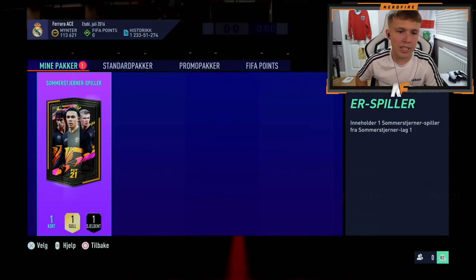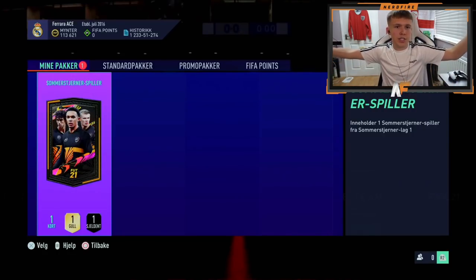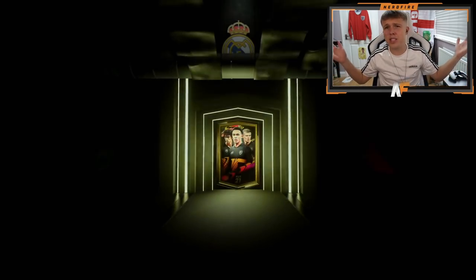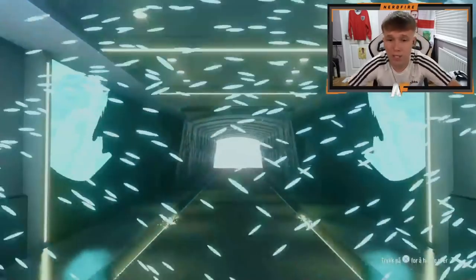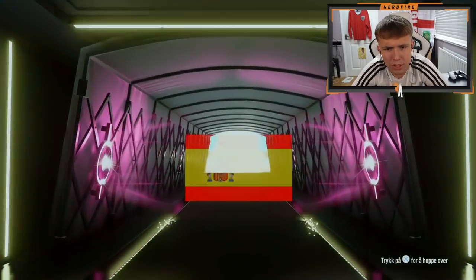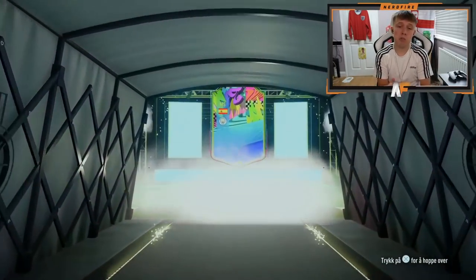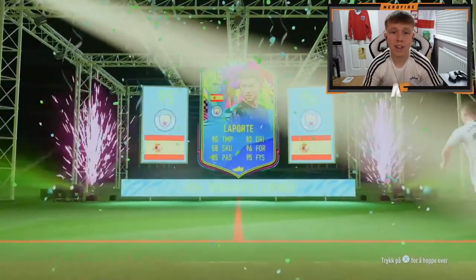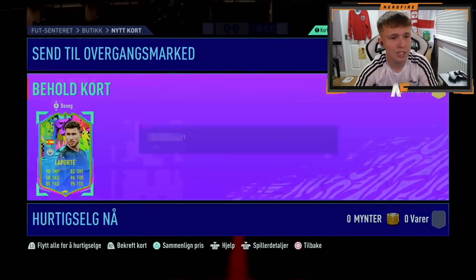Man like Rohith in the house — he's always here with a pack or two. It's first to count first. Let's see what he gets; we might have another one from him later. Let's just hope he's better than mine. Spanish. Aymeric Laporte — that's not bad. Nighty pace on him. Yeah, that's solid. His first Spanish card as well on the game. That's a nice little pull. I like it.